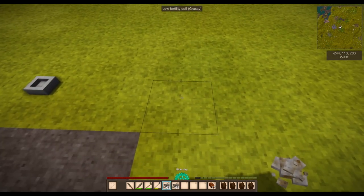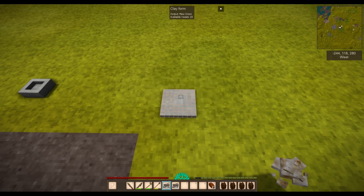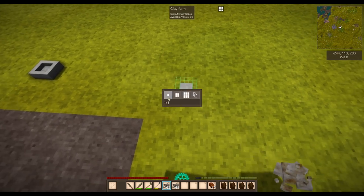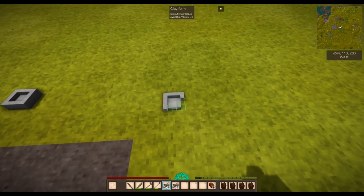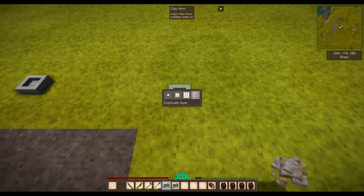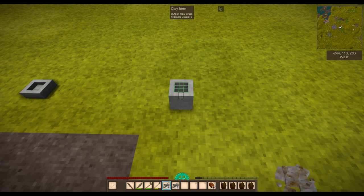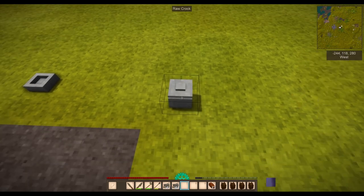The second item I'd suggest is a crock. Crouch and right click with the clay to start it. A crock is something you store your food in - it's really valuable. You're going to want to make a lot of these later. I'm right clicking to add clay, and once I've done a layer I can duplicate it using the F menu's duplicate layer option, then right click and it will automatically add that clay.